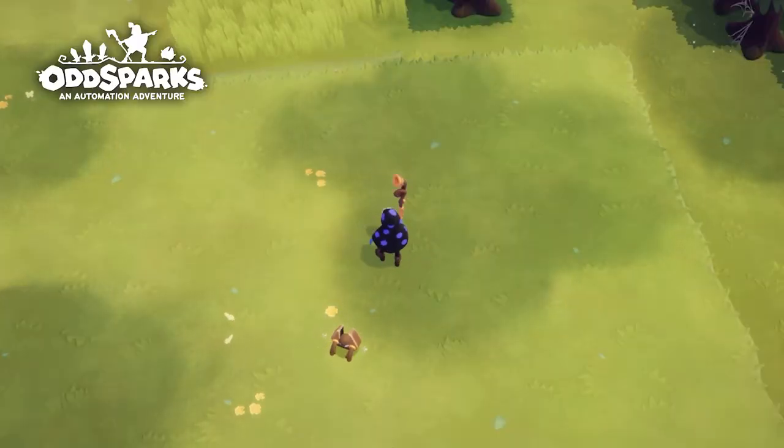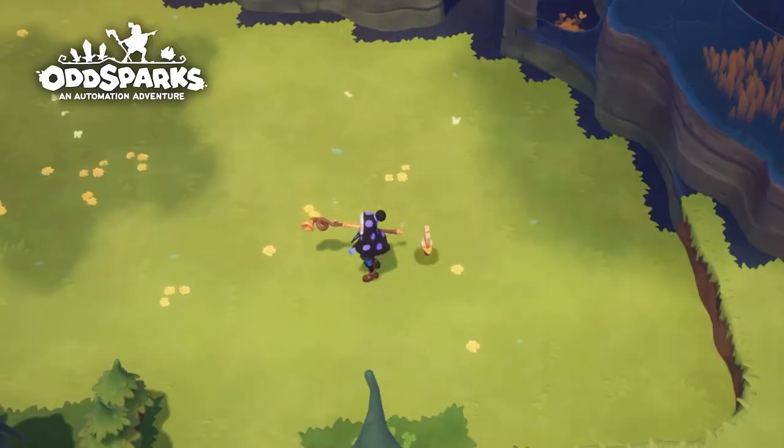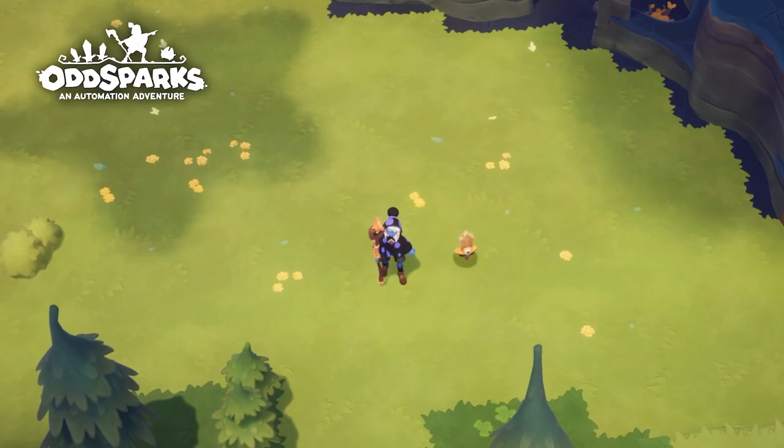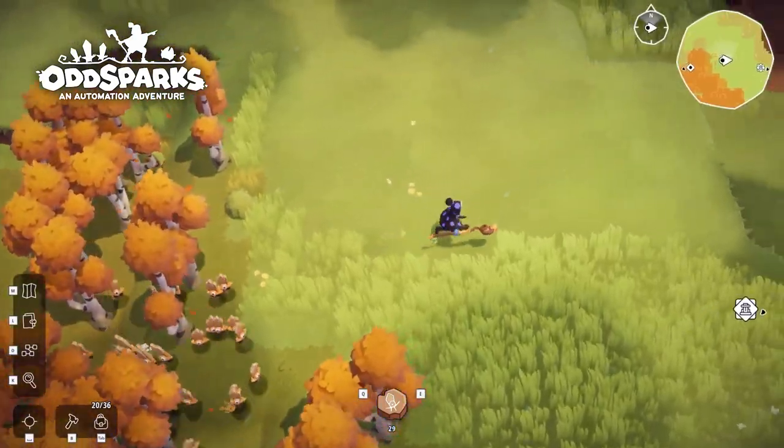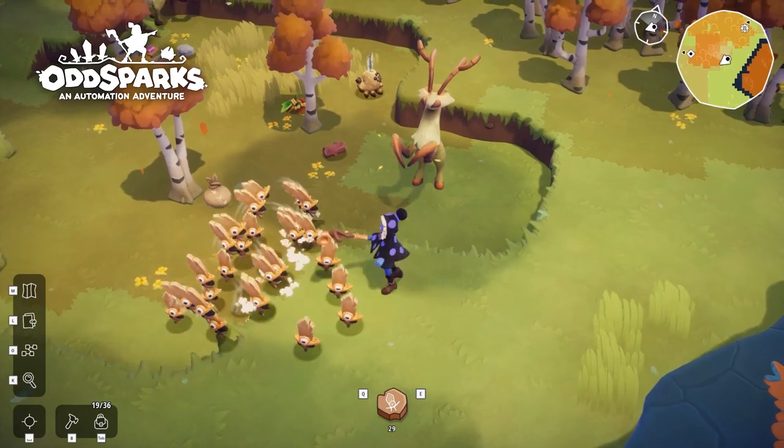Crafty Sparks are ideal for crafting and are most efficient when assigned to processing your resources. And then there are the Chubby Sparks, the basic foot soldier of your spark-filled empire, perfect for battling some of the more hostile creatures that you will encounter.